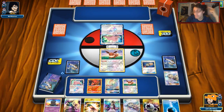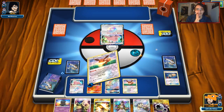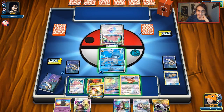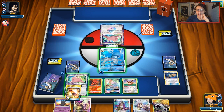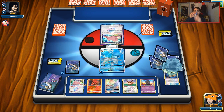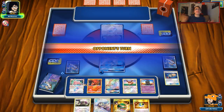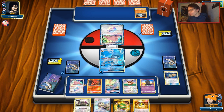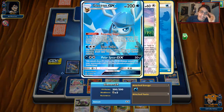There we go — glad I saved it, big brain moves. We Marshadow him. Pretty good board state. We'll put energy on Ditto. We'll draw a Marshadow on him. We got Lillie. He's probably going to get a supporter off those four cards. None of my Marshadows ever stick. He's playing a Dawn Wings Jack — rip. He hit the Lillie. So Glaceon doesn't even do anything this matchup.